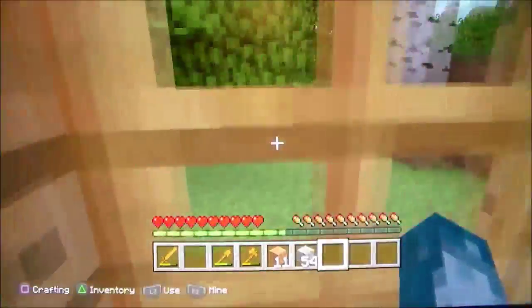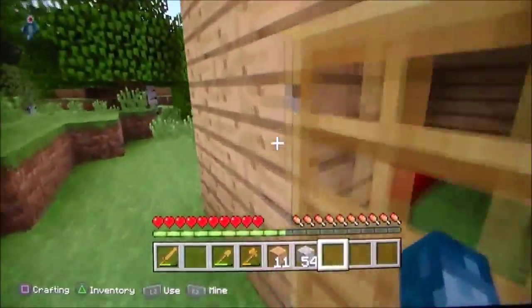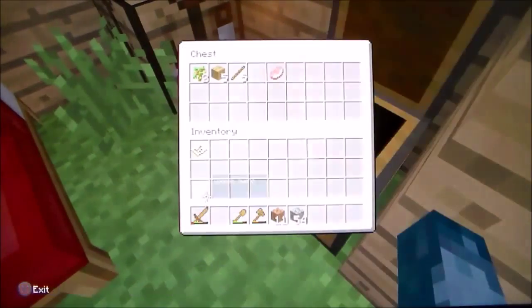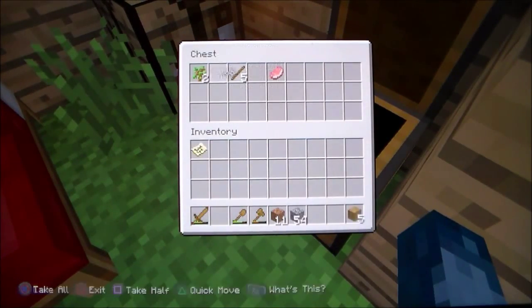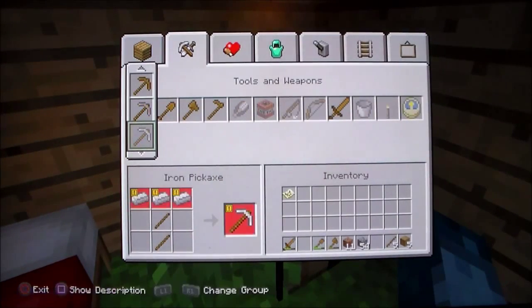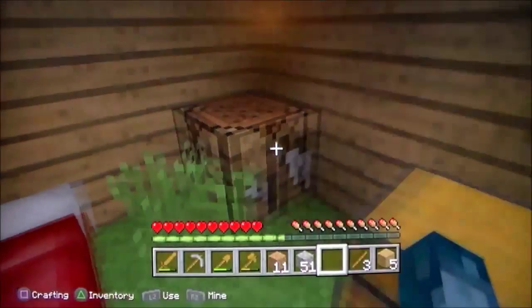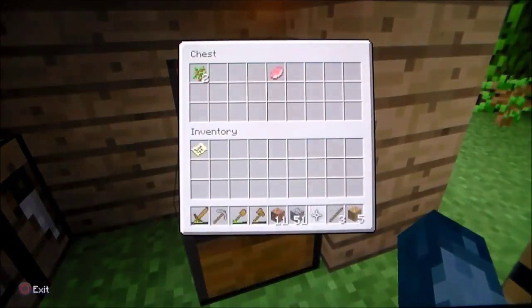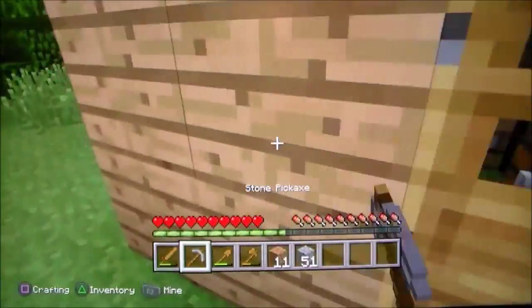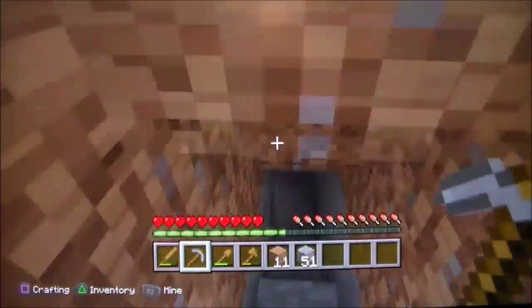Sorry about this delay, I'm just trying to find some coal. Oh, I think I have some wooden sticks in the chest. I might as well take this with me. Oh good, I can make a stone one - that will last longer. Here we go.